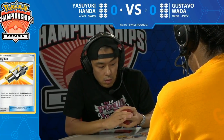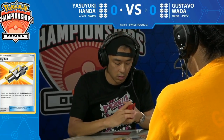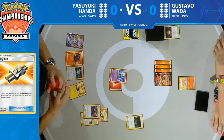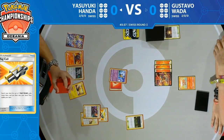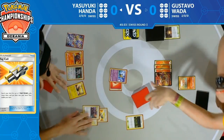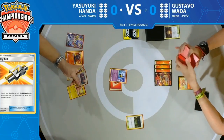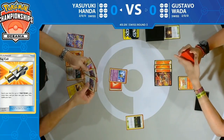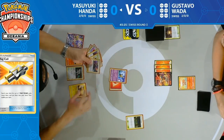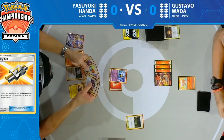Cynthia and Caitlin and Bellelba look like the choices with that Tag Call. Gustavo is sitting across thinking, 'Oh yes, now I know what's going on.' He only saw a Girafarig before, so it wasn't quite clear, but Bellelba is that clear indicator that you're playing against a deck that's looking to mill you out.